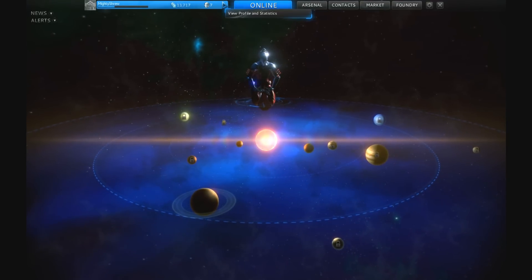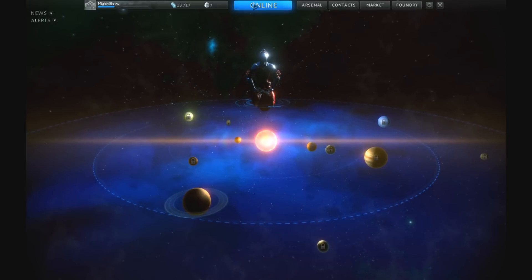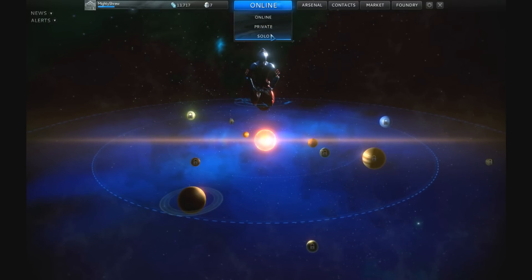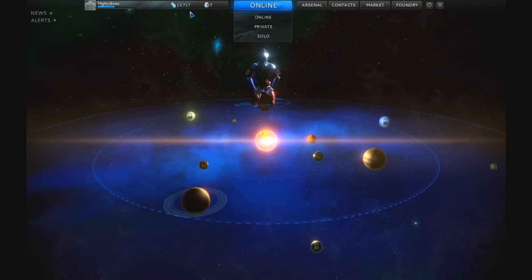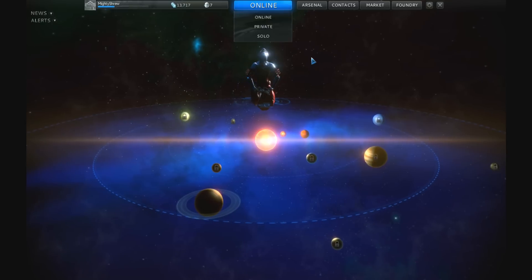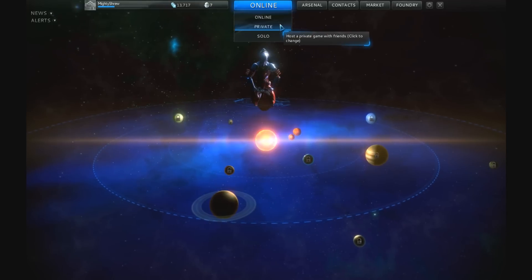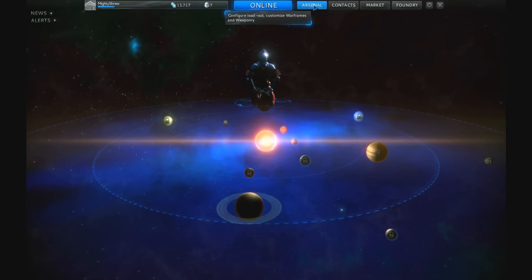The option in the middle controls how you want to play. At the minute I'm set to Online. You can go Private where you invite friends, or Solo which means you play by yourself — but Solo is very hard. As more people join, missions get harder because more enemies are added. If you want friends only, go Private; if you don't mind who you play with, go Online.